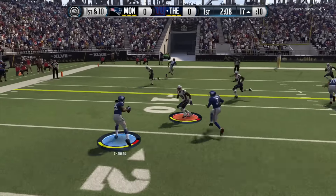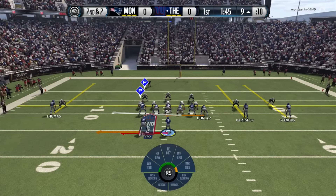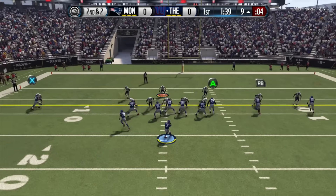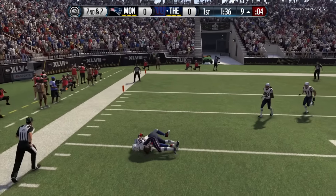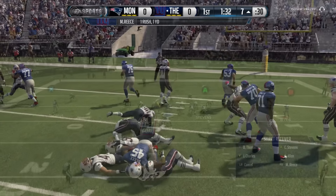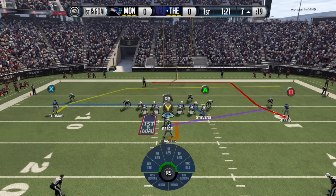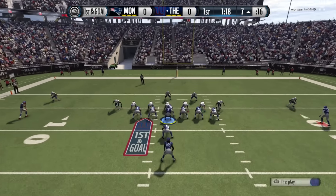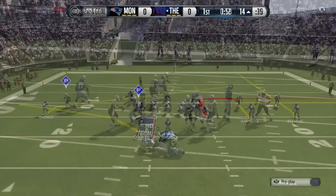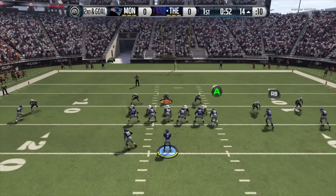We go back to running the Bucs free scheme — totally free running scheme on this channel. Double P to the left, we call the inside zone. Our opponent is in cover two. This is probably the one bad read we make consistently: we tend to throw that quick flat against cover two, which has a flat zone — really not a good read. We hurry up for no real reason, which isn't smart. If this is a good opponent I'd probably get held to a field goal, but since this guy's not great, we're still able to score a touchdown.